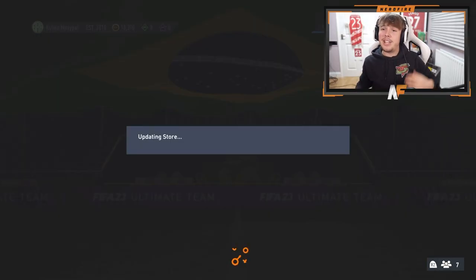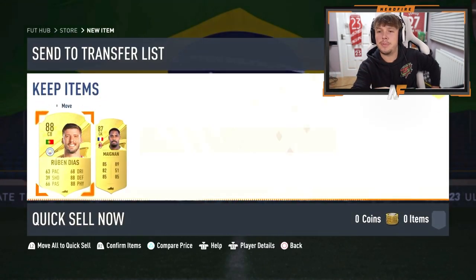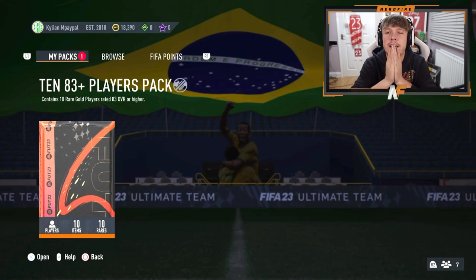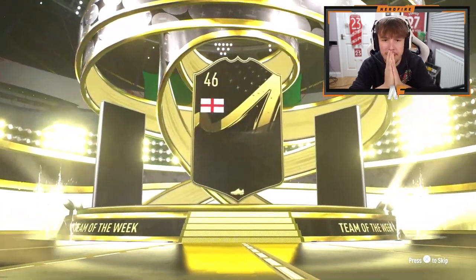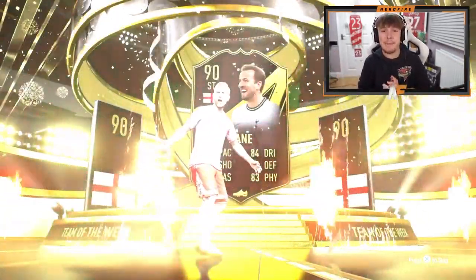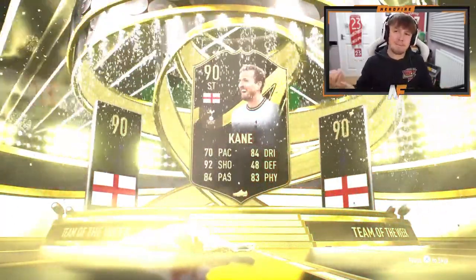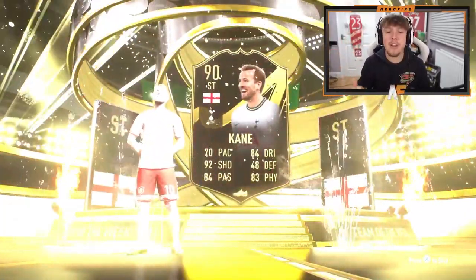Finn's back, his second 83 plus times 10. He got Diaz as his best one in the last one. Can we see something better? Another inform — what one is it going to be this time? England. Harry Kane. Pretty good. It's not as good as his tournament card in terms of stats in-game, but it's a big inform. 90 rated inform is solid. That's a good start to the pack — there could be some big players behind him.